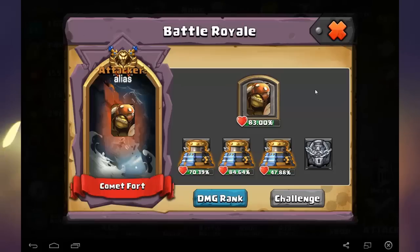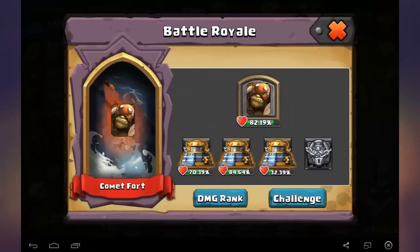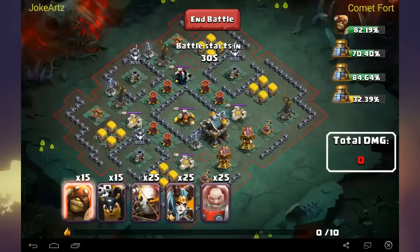Then you don't have any sharpshooters or wizards left, and that's a big problem because they do a lot of damage — actually more damage than the heroes — because they're all working together.